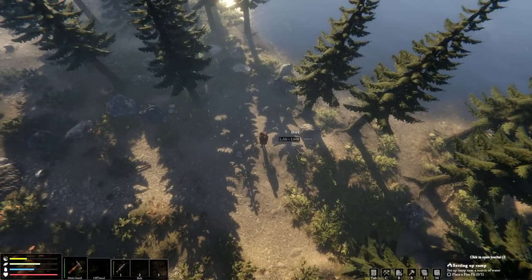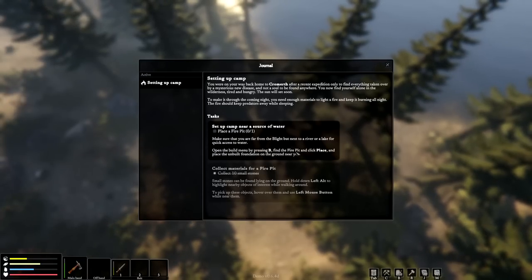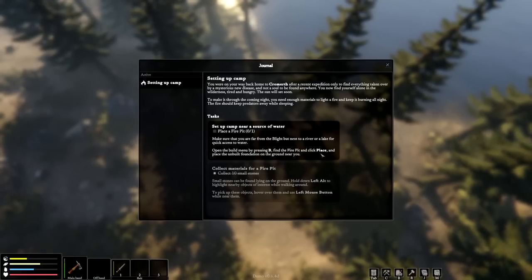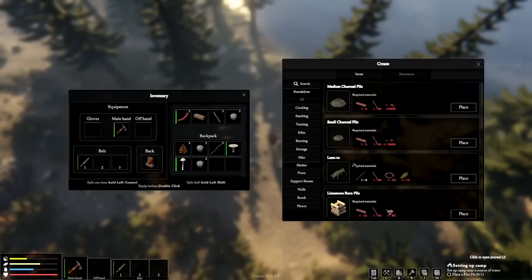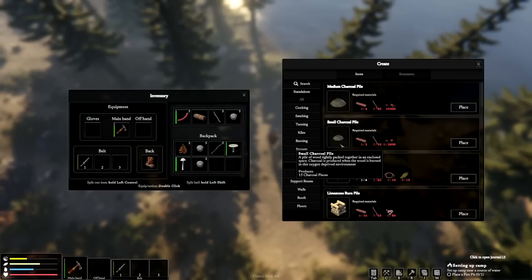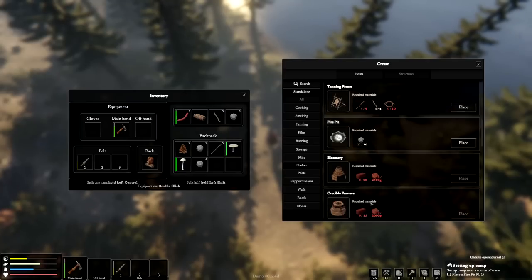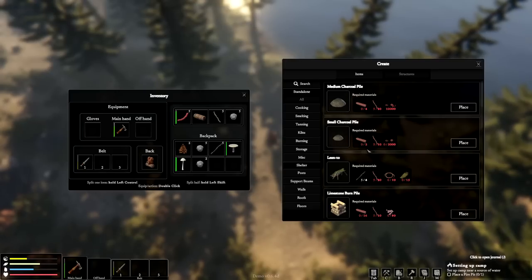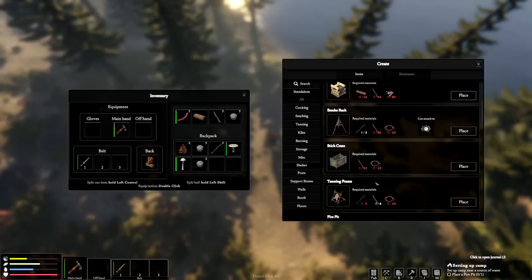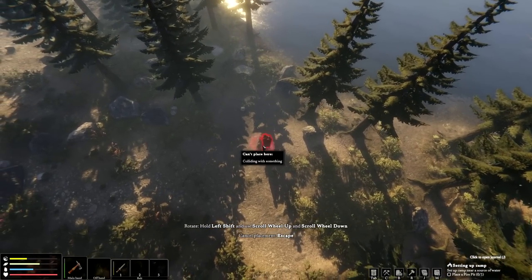We're going to craft this up. Press J for journal: setting up the campfire — place a fire pit, then press B to open the build menu and click to place it next to a river or lake. I press B for build — my god, there's a lot of stuff you can make here. Wow, this is impressive for a demo. I hear things walking around me — kind of freaking me out. They want me to be near a water source.